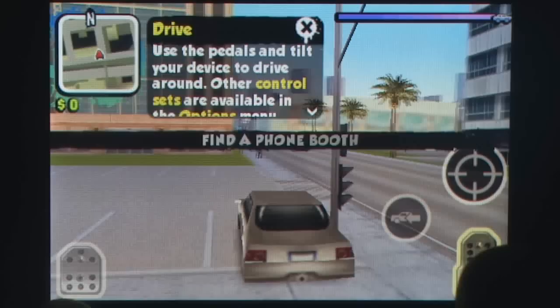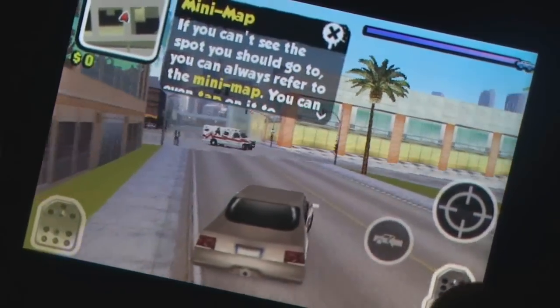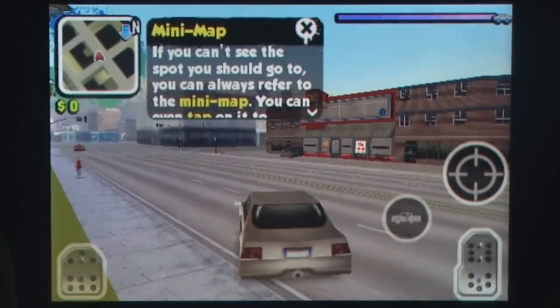Driving has two control options: either tilting the iPhone to steer and pressing gas and brake pedals, or using a steering wheel to turn and a lever to accelerate. Either way, the controls are simple and most importantly work well.